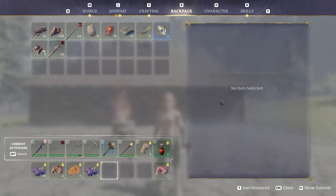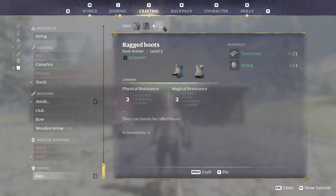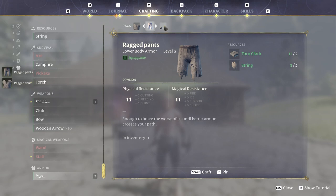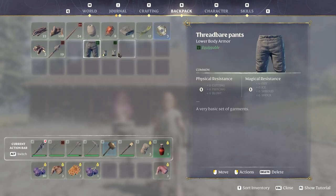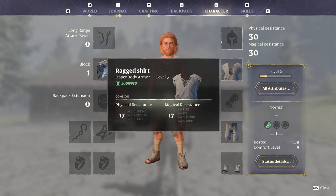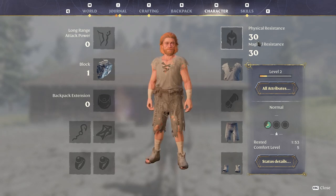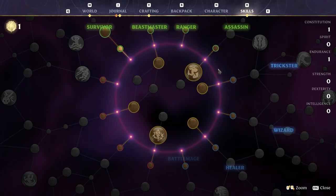We're going to craft our first set of armor. We need string and torn cloth, and we have plenty of it. Up here you have your chest, legs, and feet — let's craft all three and equip them. Now we have some physical and magical resistance, giving us a total of 30 resistance. That's a lot better.